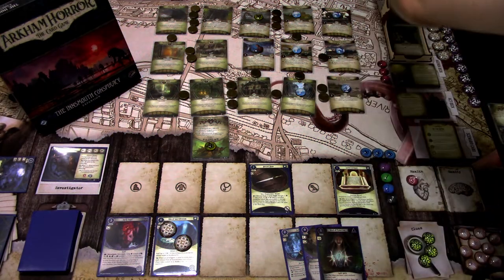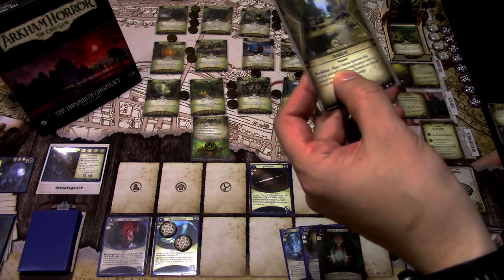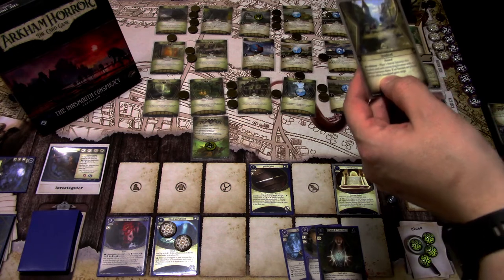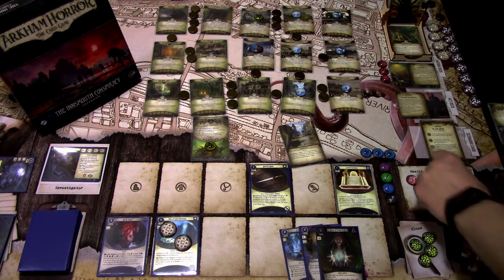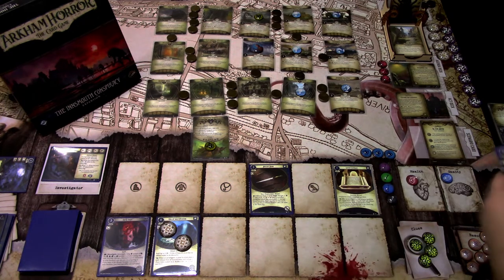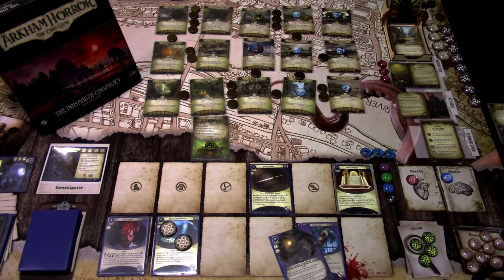We add a doom to the agenda. The encounter card is Inundated — place barriers between locations. I'll Ward of Protection that, taking one horror and paying one resource so it never happens, because we want to be able to move freely. Then we use the fast action since we control two or more keys as a group — we read Flashback 5.